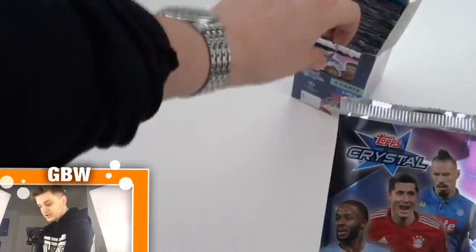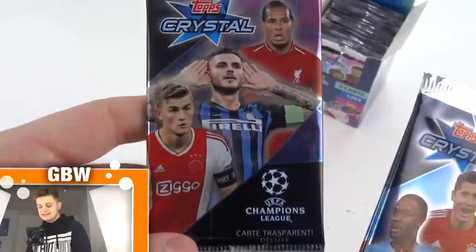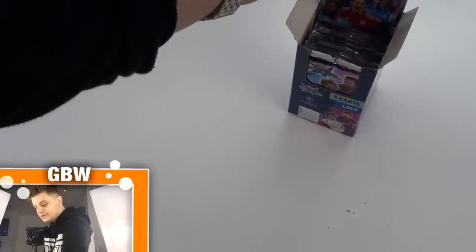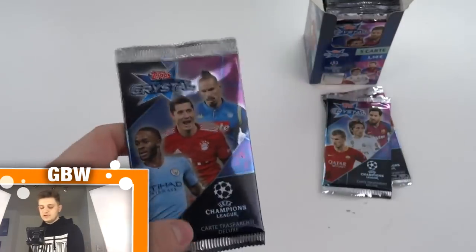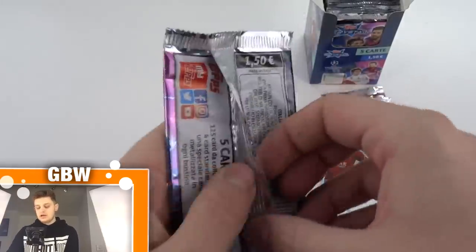There is the main cover styles picture-type pack, which is quite common — Dzeko, Modric and Messi. We've also got Sterling, Lewandowski and Marek Hamsik, and Delikt, Icardi and Van Dijk on that one. So there are only three designs. Let's start off with the Sterling, Lewandowski and Hamsik pack and see how close we can get to completing our collection.